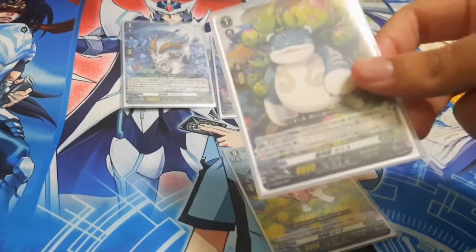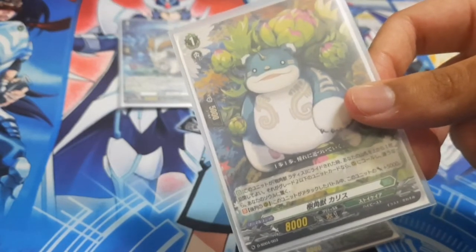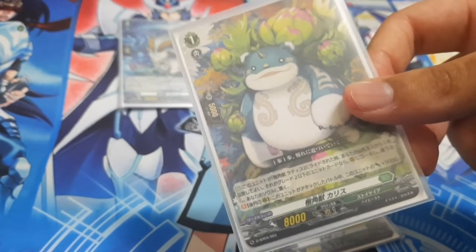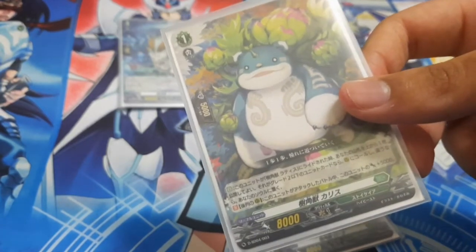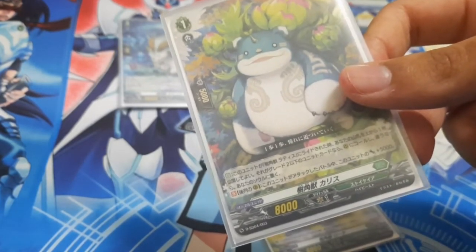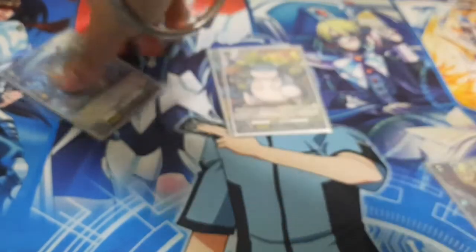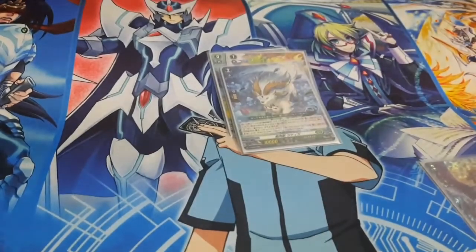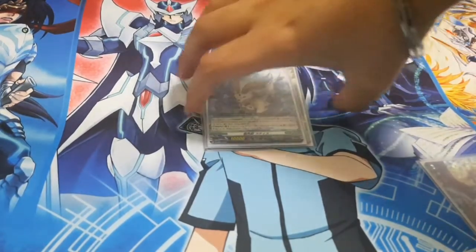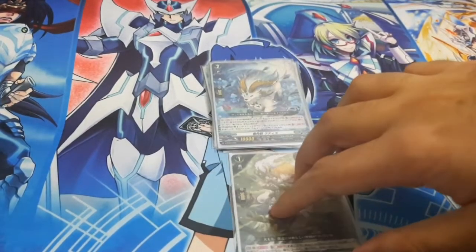The starter is called Lettuce. When driven over by Lettuce, from the top of your deck you may reveal one card — you don't have to, but you probably will. If the top card is a grade two or lower unit, you can call it to a rearguard circle. If it is not, you put it into your soul.